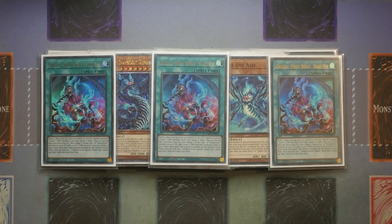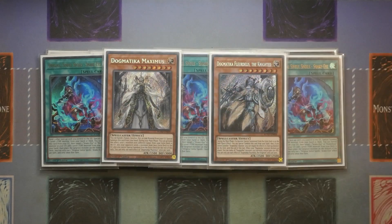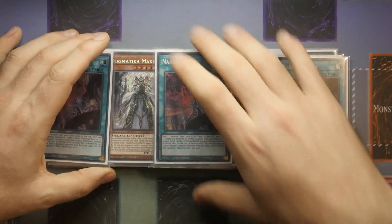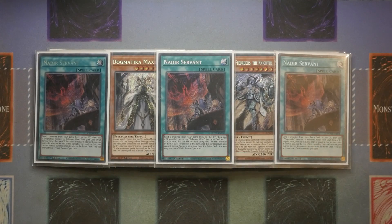Speaking of the Nadir package, we play one Maximus and one Fledelis, followed up by triple Nadir's Servant. Pretty straightforward and simple — I've shown you the one-card combo of Nadir's Servant. The idea is that off Nadir's Servant you're going to be able to get into your Ponix, which then becomes your normal summon for that turn, and then you focus on XYZ summoning during your opponent's turn.